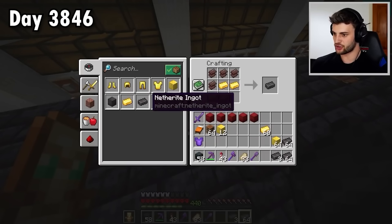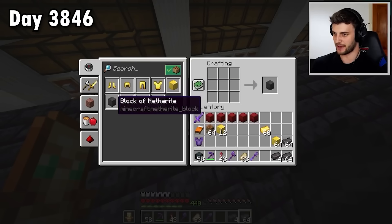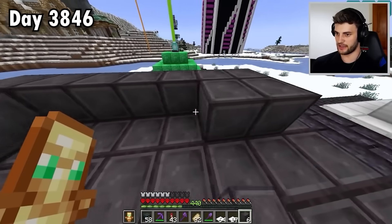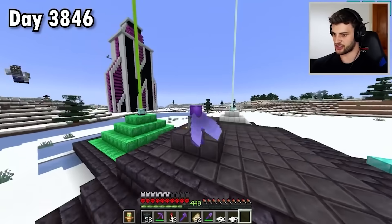Now I can craft all these netherite ingots — two stacks and four. That's insane! Then we can make the blocks — 14 blocks with three short for the 15th. But that is still some very, very nice progress. Because the layers are smaller, of course it's going to speed up. It's really taking shape.